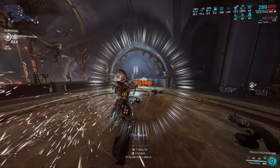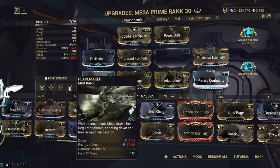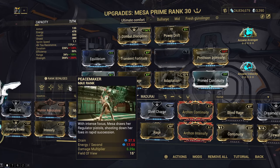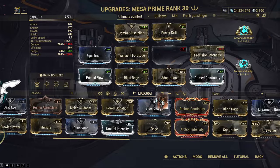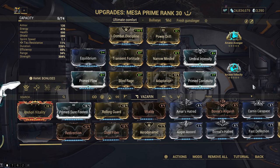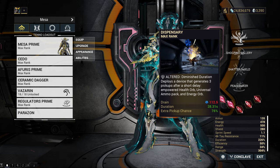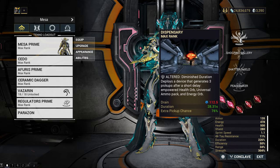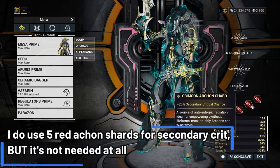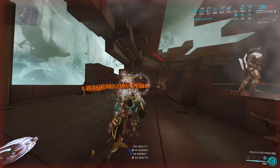This build gives a 4.5x damage multiplier on Regulators and 76% additive base damage from Shooting Gallery. You can boost to 5.25x by replacing Umbral Intensify with Precision Intensify, which gives a 90% increase to Regulators specifically, though it drops Shooting Gallery's additive damage to 65% — still the better option overall. The second arcane is Arcane Velocity for more fire rate on Regulators. You can also replace it with Arcane Eruption alongside Dispensary for extra CC.